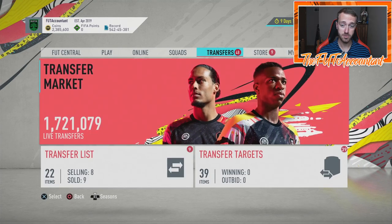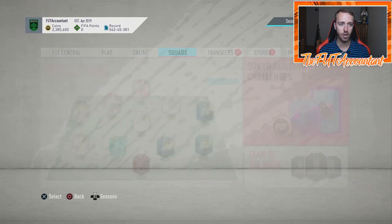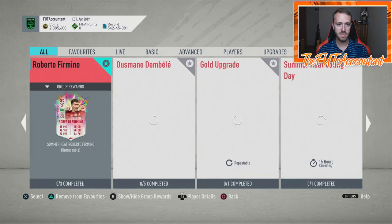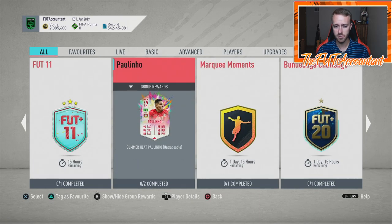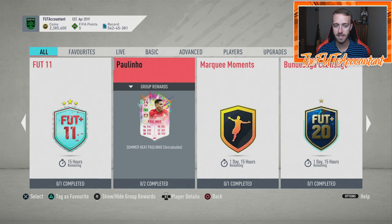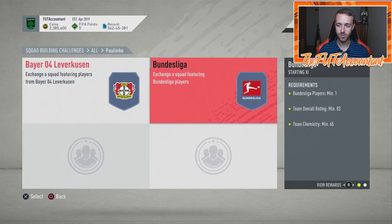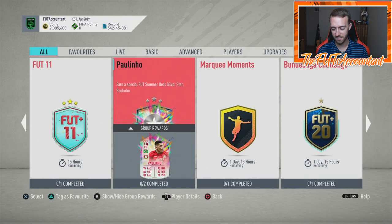I also want to talk about Thursday flipping and what content could come today. Last week on Wednesday was when we got the Paulino SBC — the Summer Heat Silver Star. This SBC has 15 hours remaining, so we might get another one of these today. I'm not sure exactly who they would do, but we might see another SBC that requires 83 or even 84 rated squads to get a 74 rated silver player, which is very interesting.